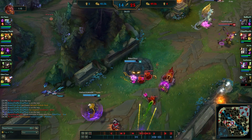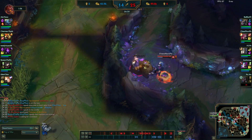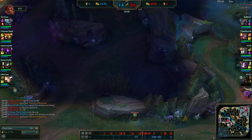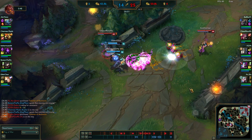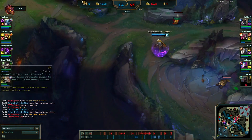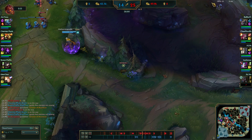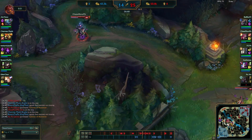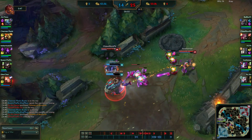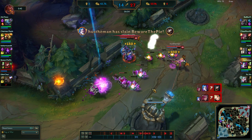I see a fat wave top lane so I go to check. They drop a blue trinket and see me rotating. I noticed they spotted me up there and sent somebody to cover the wave. I use my vision to my advantage - I see Kail and Malzahar just doing nothing over here. Meanwhile I flash onto these guys and get a few free kills for my Jinx. We also get a tower off of this.